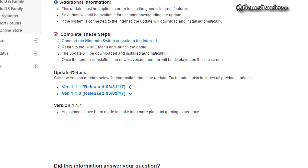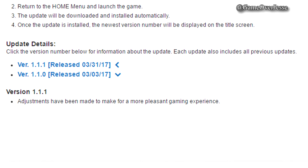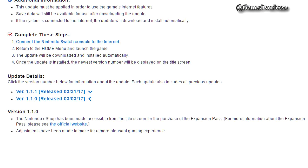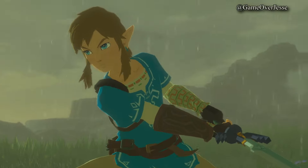Nintendo doesn't actually give us a lot of details on the update, or any at all actually. They give us an incredibly vague statement saying adjustments have been made to make for a more pleasant gaming experience. The first update, which was available on launch day, said the same thing, but also included that the Nintendo eShop has been made accessible from the title screen for the purchase of the expansion pass. For more information about the expansion pass, please see the official website.